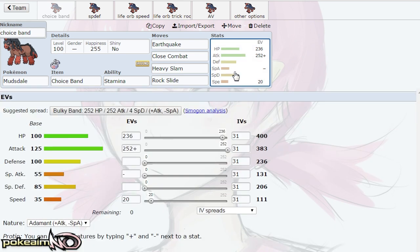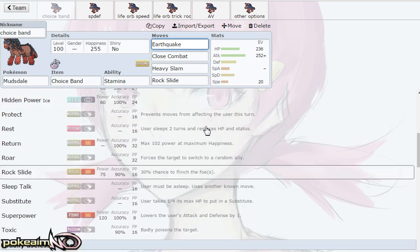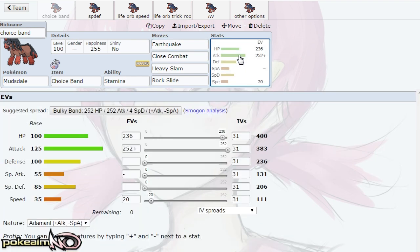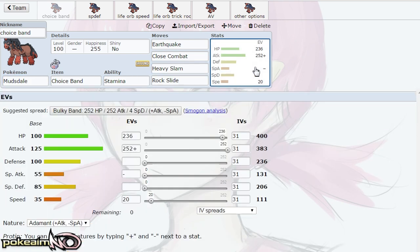The set is Earthquake, Close Combat, Heavy Slam, and Rock Slide. These are pretty much the main attacks Mudsdale can go for — outside of Body Slam, Return, Frustration, and Facade. Earthquake is your STAB; it's stronger than High Horsepower, which is its signature move. High Horsepower is essentially a single-target Earthquake with 95 base power and 95 accuracy, so weaker and less accurate — better in doubles. Close Combat allows you to pummel through Steel-types like Kartana, and also hit Pokemon like Chansey and Blissey.